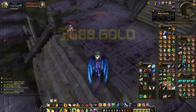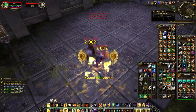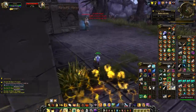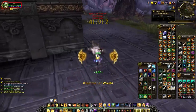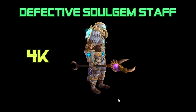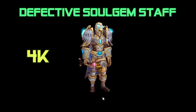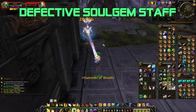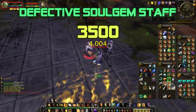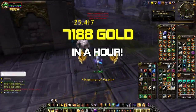So altogether that is 3,688 gold per hour. Those prices are the average prices on US and European realms right now — not on my server, where a lot of these things actually go for more. I also got lucky and got the Defective Soul Gem Staff, which sells for 4k on average. On my server it goes for over 5,000, but I'm going to try to sell it for 3.5k to sell it faster. So at 3.5k, that puts me at 7,188 gold in an hour.